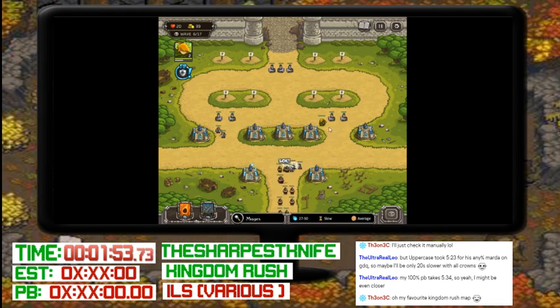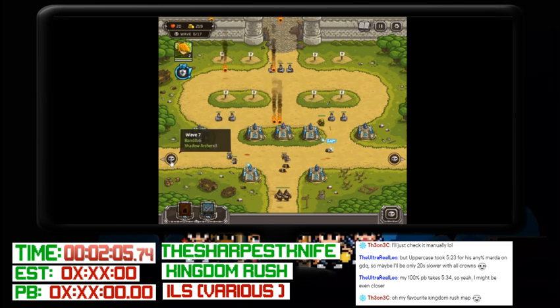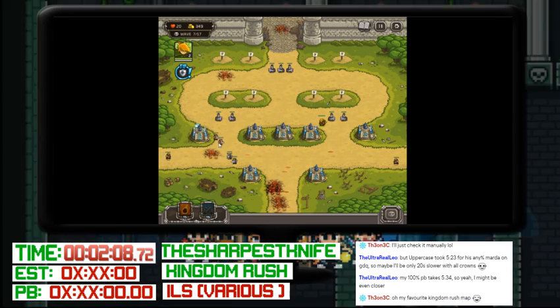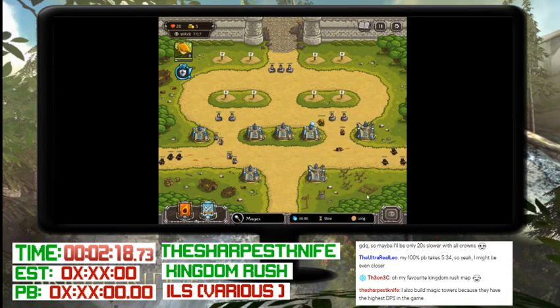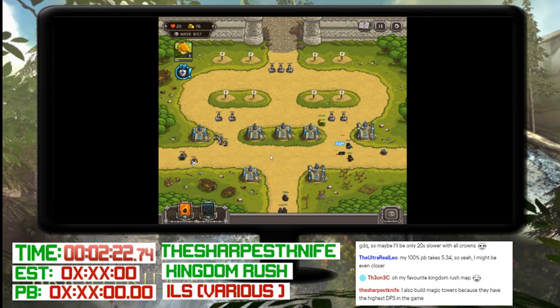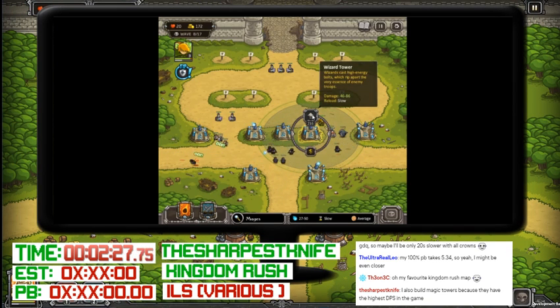Now I see human enemies at the bottom and he hasn't put any actual towers like archers or anything. That's purely because there's so many more non-human enemies and the human enemies can still be killed fairly quickly using reinforcements. Most runners would actually put a couple of archers probably in the middle where you see the three magic towers, but SharpestKnife has decided not to. Interesting.